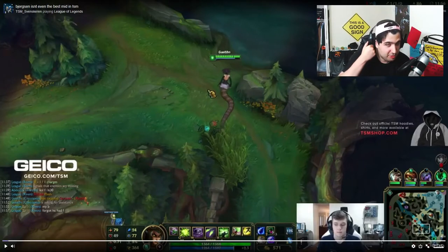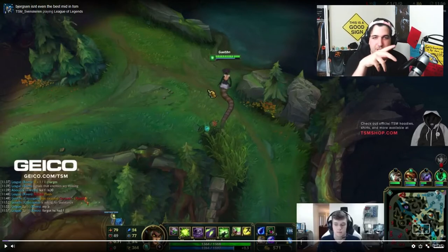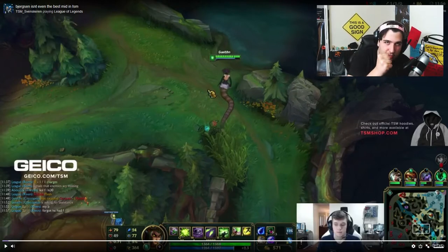What up everyone, Zonobar here coming at you with another video, another episode of Moves - I think it's going to be episode 3 of this series. Today I want to react, comment, and analyze a play from TSM Zvenskeren, the jungler, as seen from a mid lane perspective. The clip is titled 'Birxen isn't even the best mid in TSM,' which is just a joke of course, but the move is so interesting I really wanted to show it to you and give you the lessons you should take away from it, because it's very, very important.